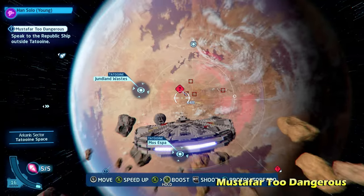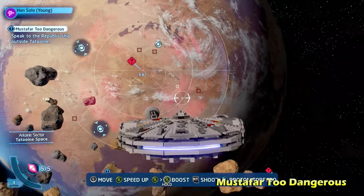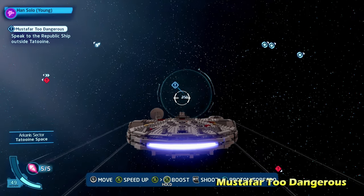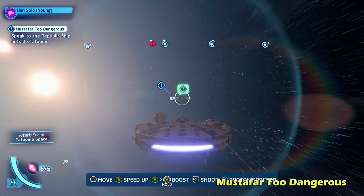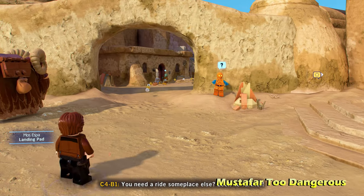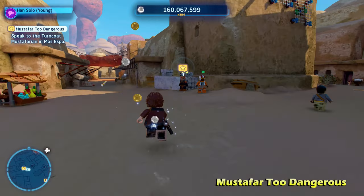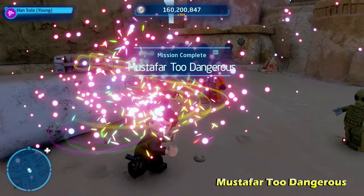But you're not done yet because then you need to find the character out in outer space — there's going to be a character you have to find. Here it is, the blue exclamation point icon. We're going to talk to this character right here — it is a Republic pilot. They're going to tell you to go back down to Mos Espa. We're then going to land in Mos Espa, and once you land here you're going to have to walk over to where the game tells you to go, to this gold icon, and talk to the Mustafarian. From there, you will have completed the side mission for Mustafar 2 Dangerous.